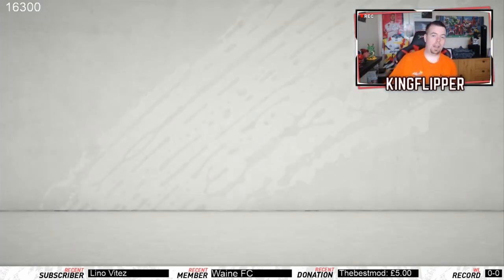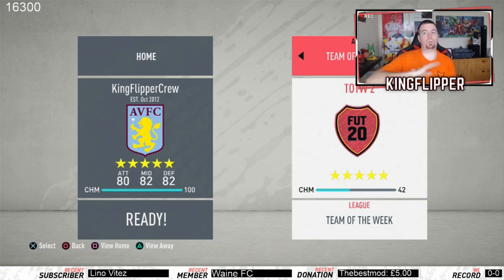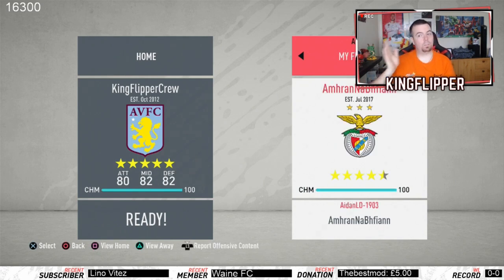Then go to Advanced, and then all you do is press X and then go up to where it says Community Squads, go across to Team of the Week, and then go across again to My Friends.